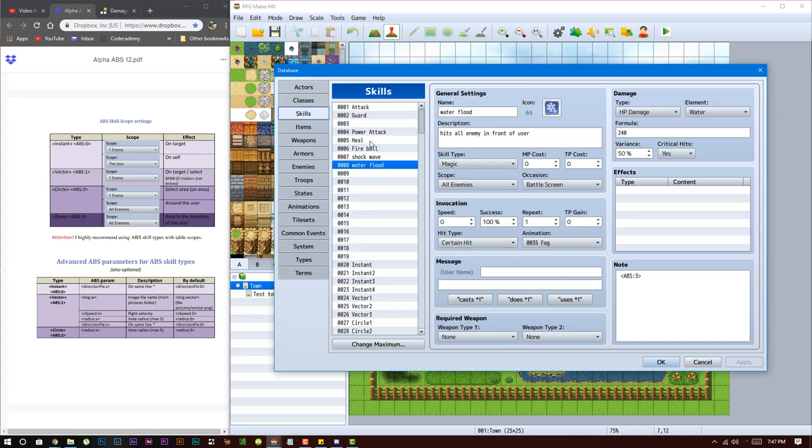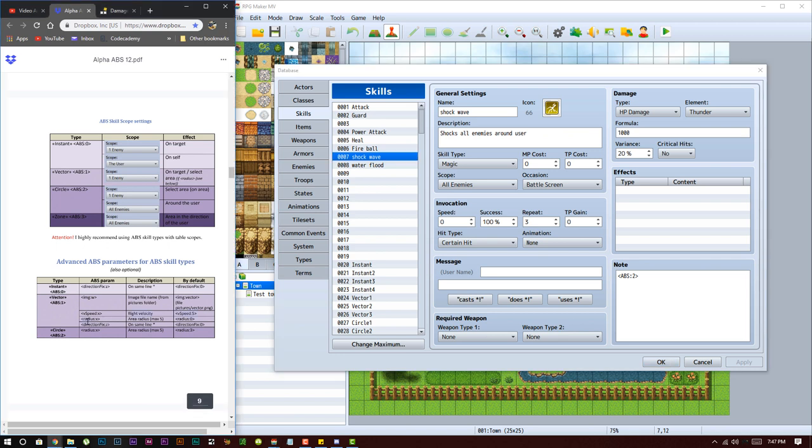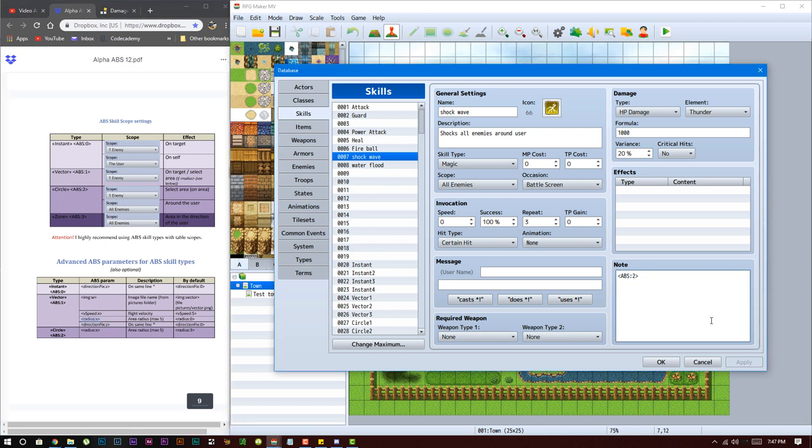Now let's look at some optional parameters to fine-tune your skills. For example, you might not want the player to spam fireball — you'd want a cooldown. Or for the Shockwave AOE you might want a bigger radius. You can find all parameters listed in the documentation. For example, adding the 'radius' parameter to Shockwave — by default it's zero, but if you set it to five, it will affect enemies up to five tiles away from the user.